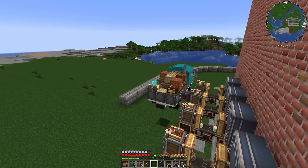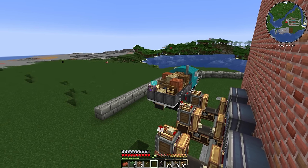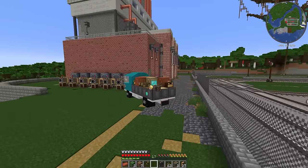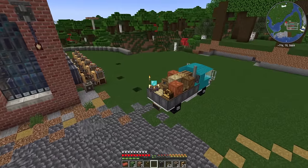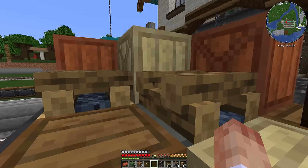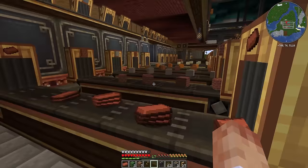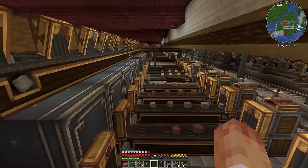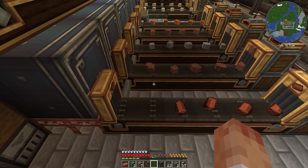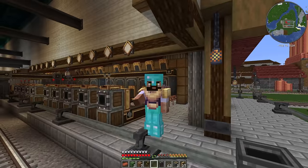It seems to be picking everything up nicely. The funnels are set to deposit eight items at a time, so we're picking up about a stack and a half to two stacks each visit — I don't want to overload everything. This side's working as well. We should start seeing items come out — and there we go, look at the back there. We've got bricks, brick blocks, gold, and quartz. The system works.